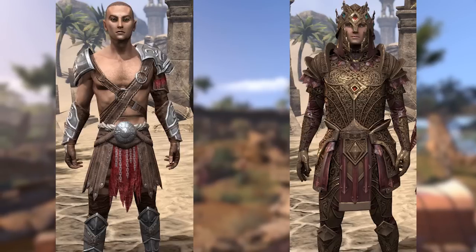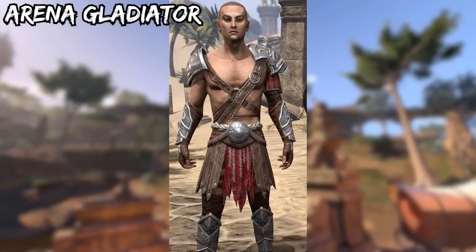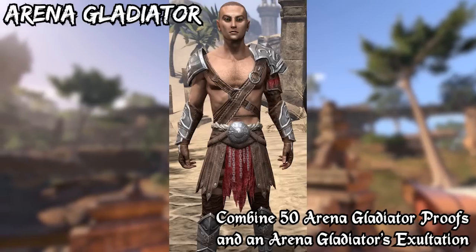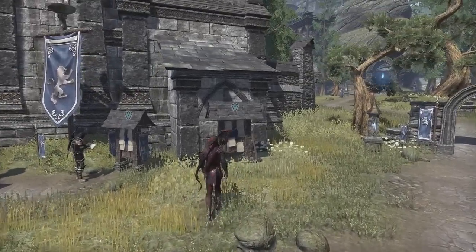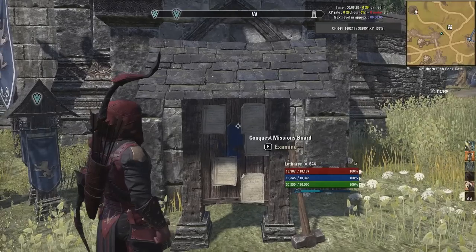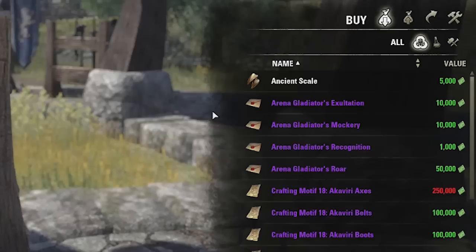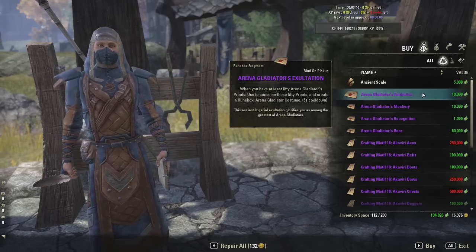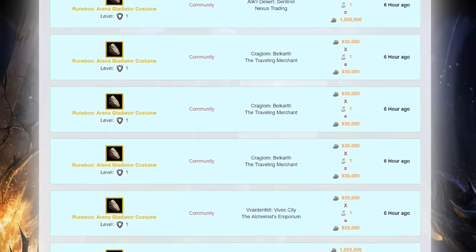There are two other costumes in the base game and you can get these by playing PvP in Cyrodiil. The first one is the Arena Gladiator costume. To get this you will need to combine 50 Arena Gladiator's Proofs and 1 Arena Gladiator's Exaltation. You can get the proofs from the reward boxes you get for completing conquest missions, but only the first box you open each day has a 100% chance of containing one proof. It is possible to get more than one per day, but only the first one is guaranteed. The Exaltation can be bought from War Researchers located at the base camps in Cyrodiil. You can also buy this costume from guild traders if you have more money than free time on your hands.